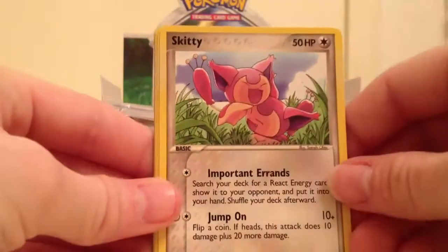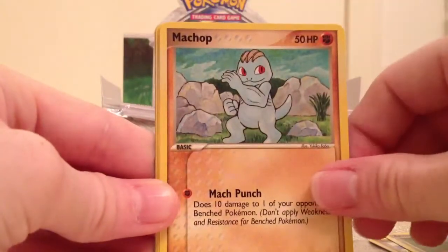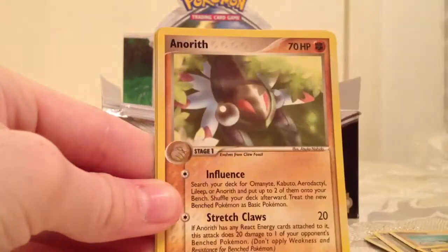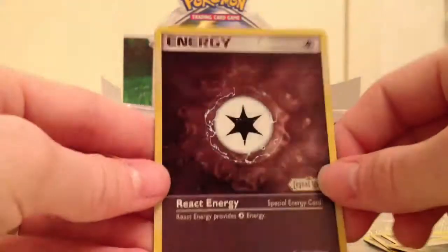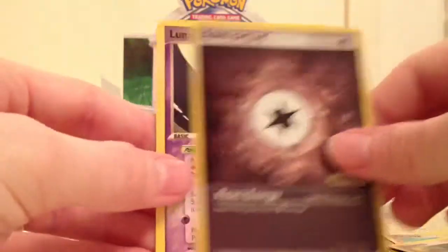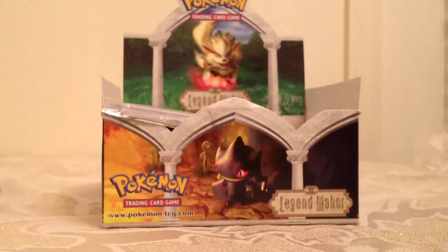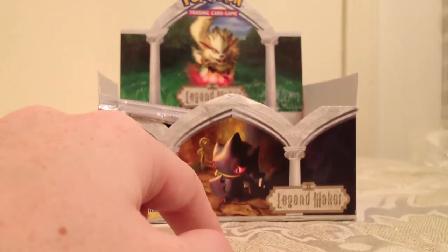Magnemite, Skitty, Aggron, Machop, Bellsprout, Lairon, Anorith. Reverse React Energy, which is an uncommon, and a Lunatone. I'm going to end this video — it looks like I've got seven packs left in this stack, and I've still got the other stack in the box, so tune in for the next video. Thanks for watching.